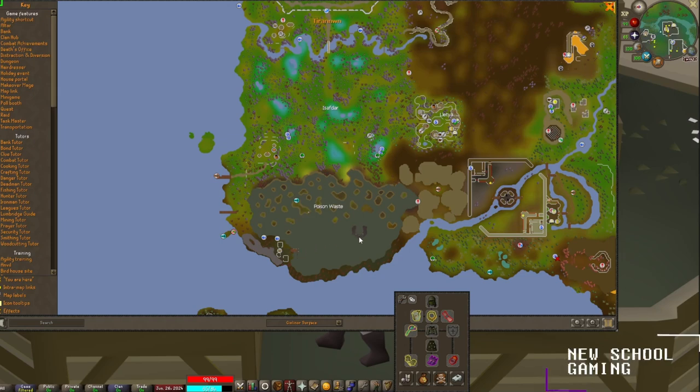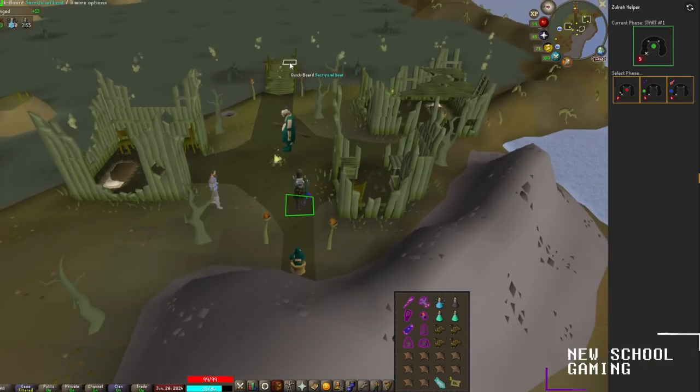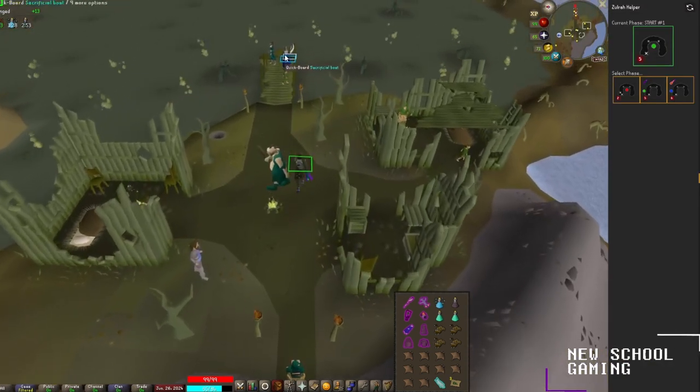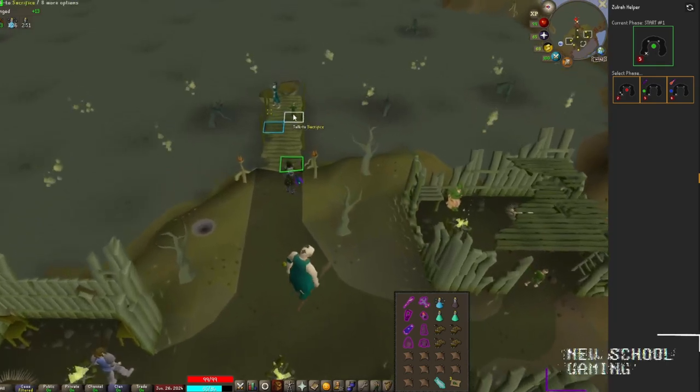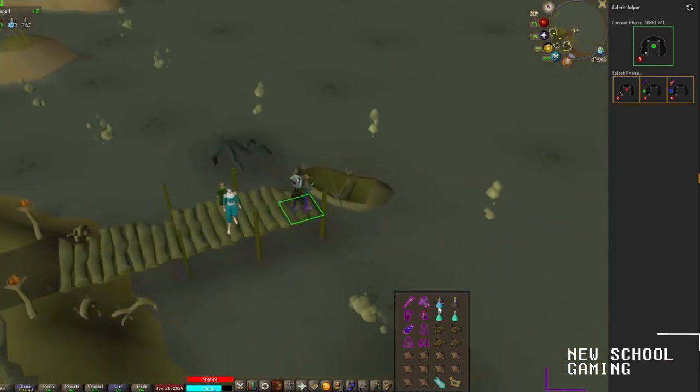You'll fight Zulrah right here on this little crescent horseshoe-shaped island. Once you arrive at the Poisonous Wastes, continue east and run down to the dock, then go ahead and board the ferry. But before you board, go ahead and eat an angler and take a sip of your divine ranging potion.